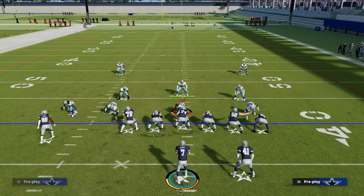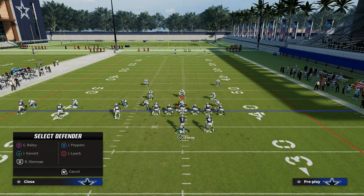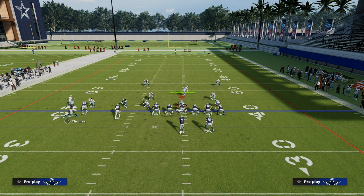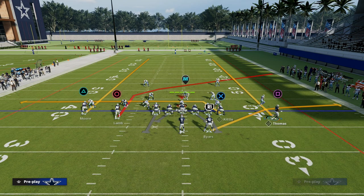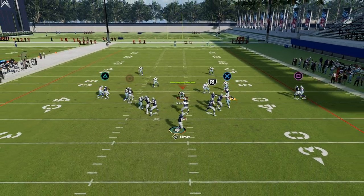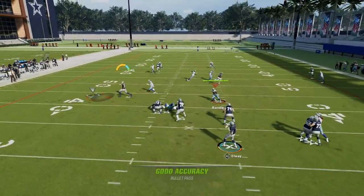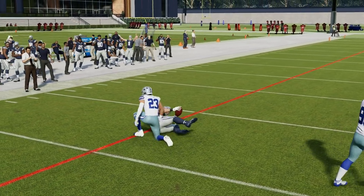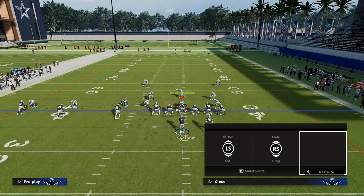What this does is it forces the user to basically sit in the middle of the field and take away the post route. In that situation, what we're going to be able to do is simply take this route to Kittle. Our first read is these clear-out routes, and then we look down — if they stay on the post, we throw the drag.